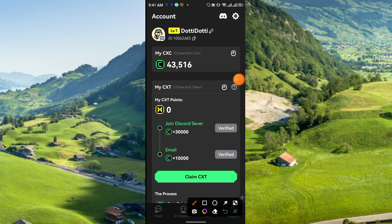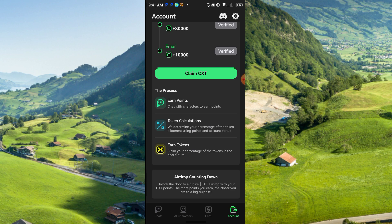Your total will show here — for example, 43,516. In the bottom section you'll see 'Airdrop Countdown': unlock the door to a future CXT airdrop with your CXT points. The more points you earn, the closer you are to a big surprise.